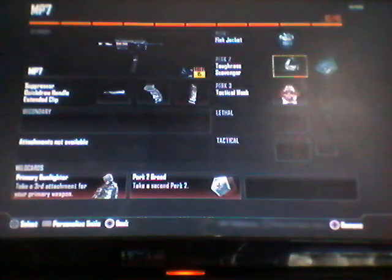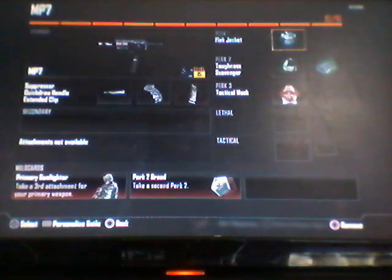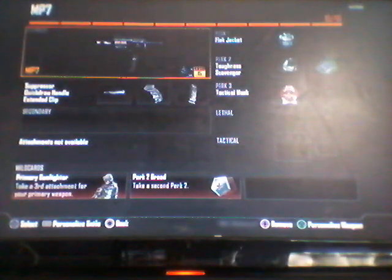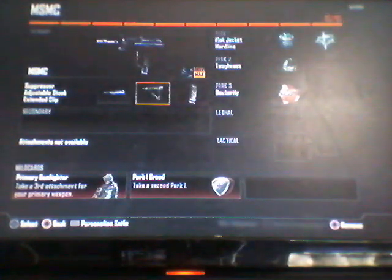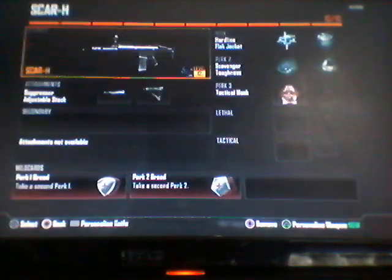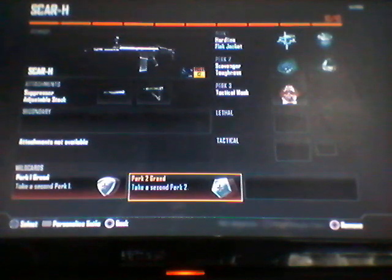I like this class because it's good for when you're on a scorestreak and they shock charge you — you can easily get out of there. Plus you have a suppressor. The SMC has suppressor, stock, and extended clip, primary gunfighter, perk 1 greed, flak jacket, hardline, toughness, and dexterity.